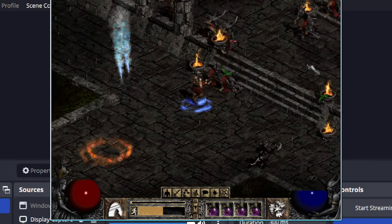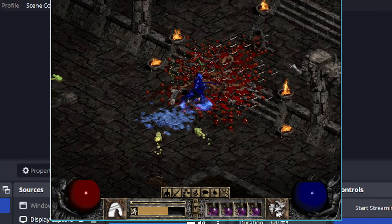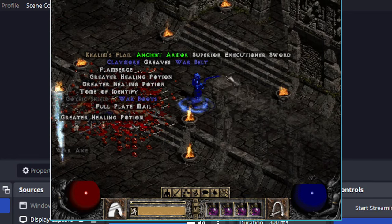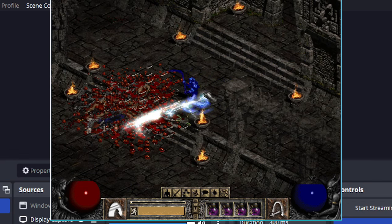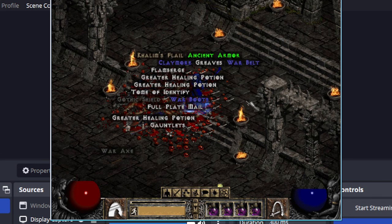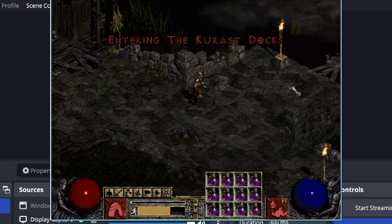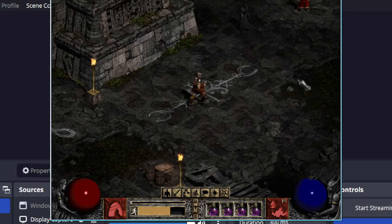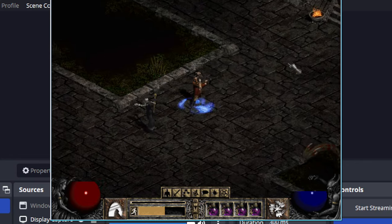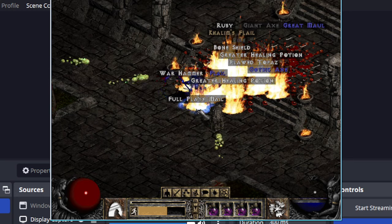I was thinking that could potentially be a source for lances for imbuing. And in this version it could potentially be a source for Bec de Corbin or Grim Scythe for imbuing. I probably won't pursue it too much because I don't personally need it — I still prefer the Cow King or the Infinite Magic Find over imbuing, because of the chance for failed uniques and the higher durability that comes with that.